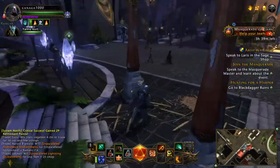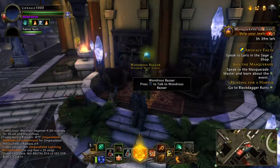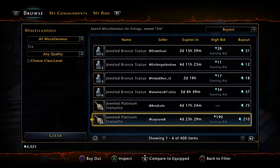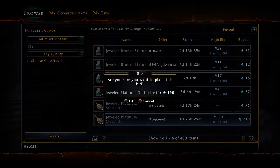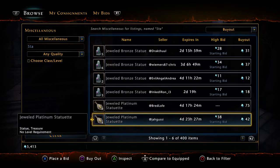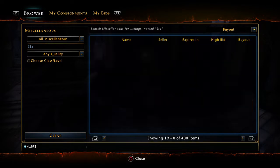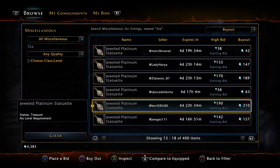I'm in a guild but a very low-level guild — we'll get there. First thing first, we need to buy one more thing before we start. I'm going to buy these Jeweled Platinum Statues — these are really good. You want only 20 stacks; 20 stacks is the best. Buy as cheap as possible.